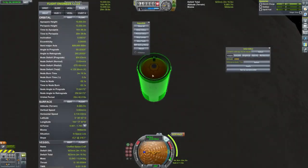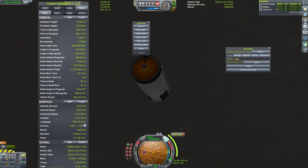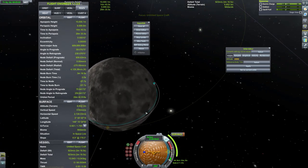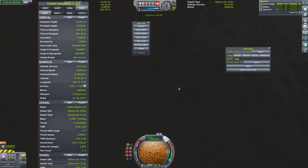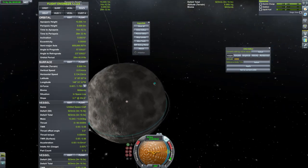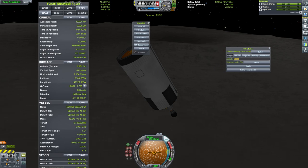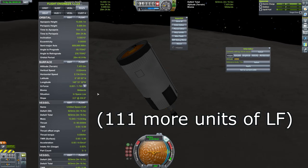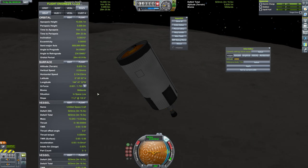I actually did a soft recreation of the Tylo ship — just the fuel tank, the engine, and the lightest probe core in the game, and that's it. In low Tylo orbit, basically the same orbit Hazardish was in. My craft is far, far lighter than Hazardish's — I have less oxidizer than him, no ablator, and slightly more liquid fuel. So if this replica can't get back, then there's no way that Hazardish could get back.